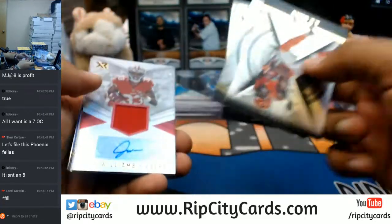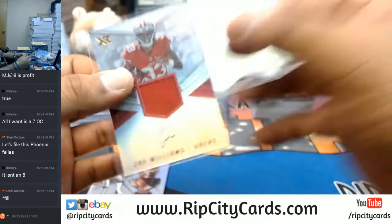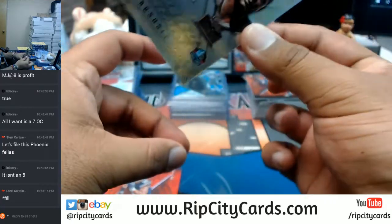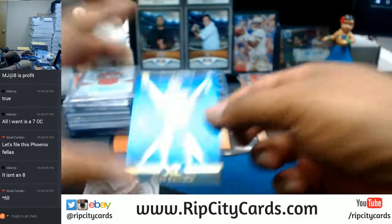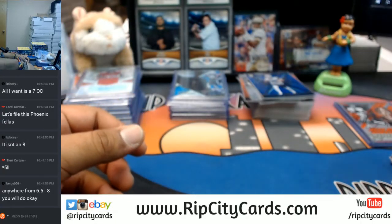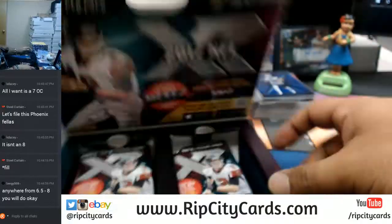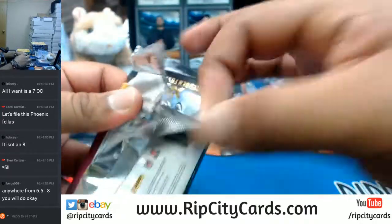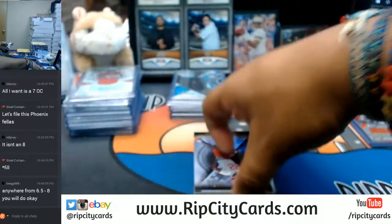Chad Hansen for the Jets autograph to 49. For the Panthers — Curtis Samuel with a patch. Phoenix Football has three teams left: the Broncos, Jaguars, and Panthers still available. Evans Bucks red. Woozie Cowboys orange. For the Niners — Joe Williams with the RPA. Marshall Falk Rams 10/99. Boza Chargers red. Switzer Cowboys blue.